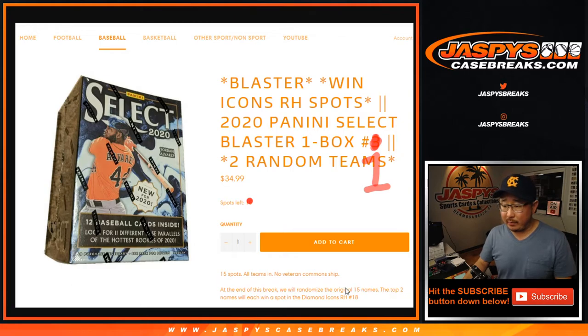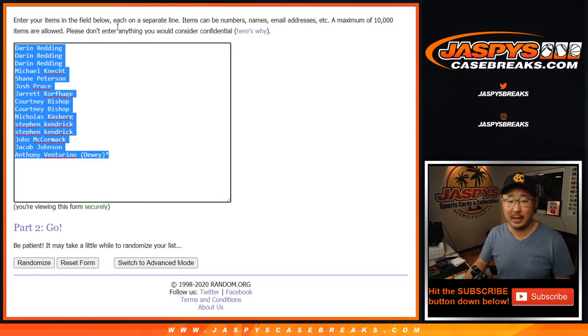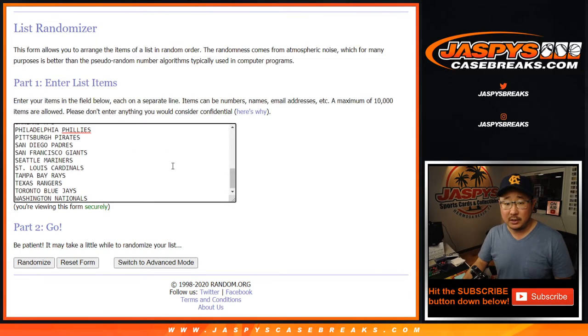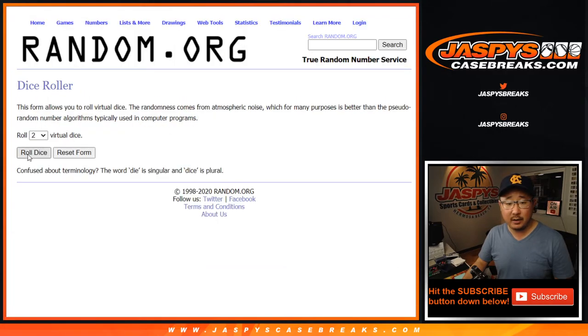At the end of the break, we'll randomize the original 15 names. The top two names are going to be in Diamond Icons Random Hit Break number 18, the second box of that fresh case we just popped open a little bit earlier this evening if you've been watching live. As always, we're going to do the break first, so one spot gets you two teams. Let's double it up. There's the teams right there.